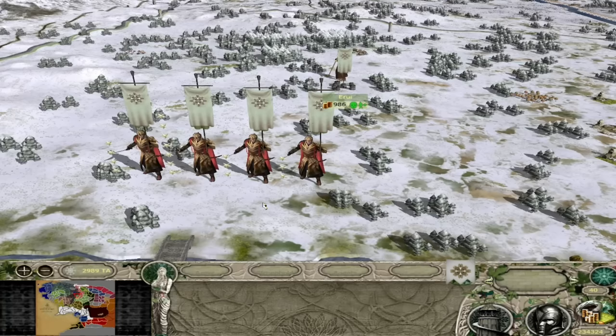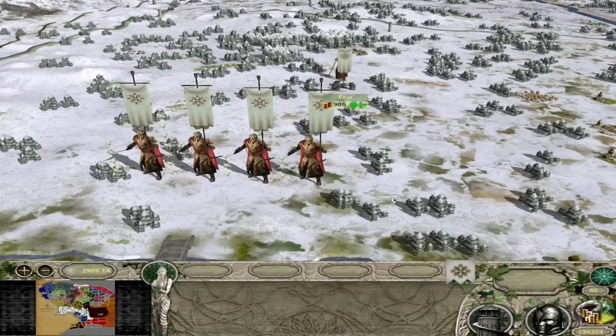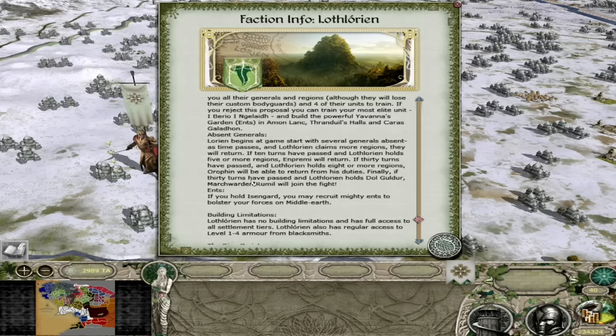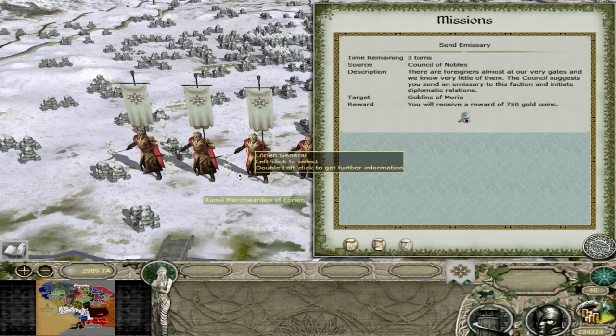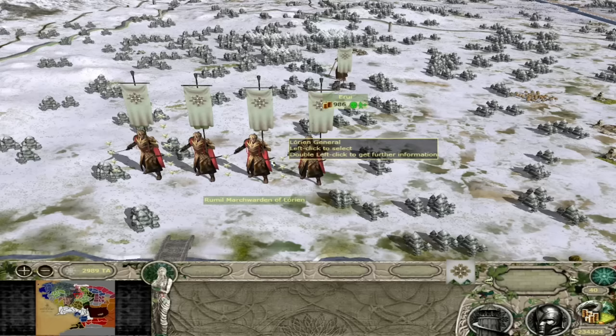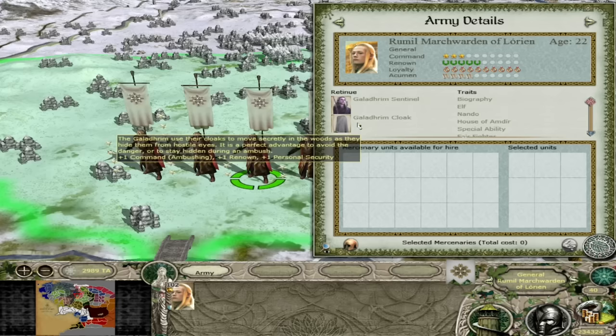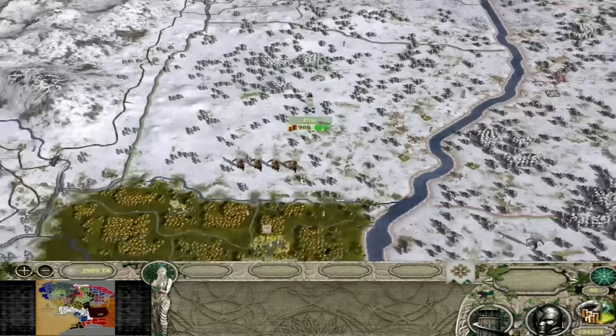The next two generals you will get after having eight regions or holding Dol Guldur - there's Orifin and Rumil. If you hold Dol Guldur and 30 turns have passed you will get Rumil, and if 30 turns have passed and you hold eight or more regions you get Orifin - so it just needs to be turn 31 or beyond. Both of them have the same ability - Swiftness - and they both have Lothlorian March Wardens as their bodyguard. They are your greatest archers, and you get two of them to help lead your forces in the war in the east.